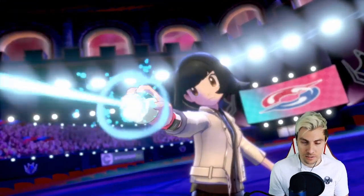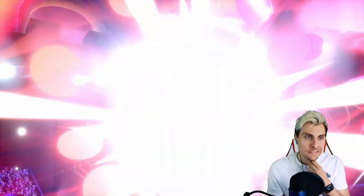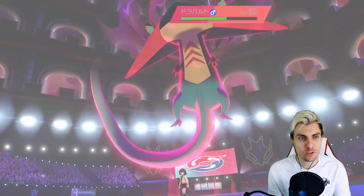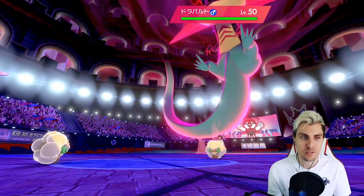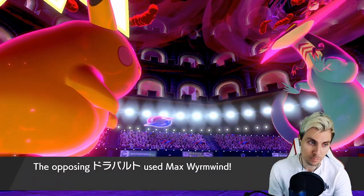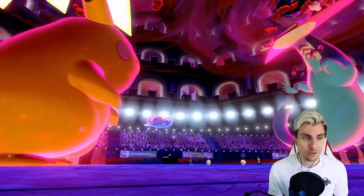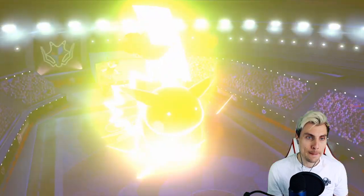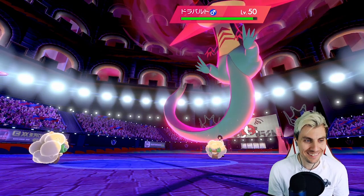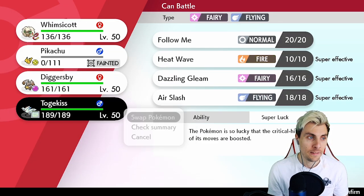The Dragapult is coming in now and we've got no option to Protect on Pikachu, which is a little bit of a shame. We could potentially double into Dragapult to get some nice damage. There's always a chance it's a Weakness Policy Dragapult. We should probably take a look at the opponent's team. We'll go Moonblast and if we can get paralysis onto the Dragapult that's huge for us. We're going to see a Max — Max Geyser cut scene.